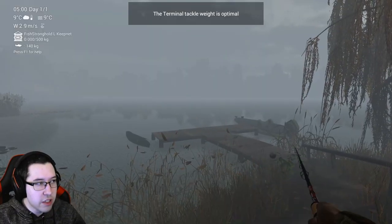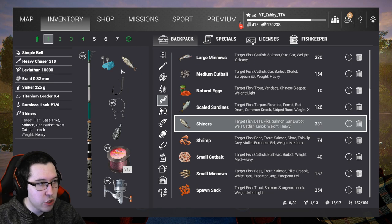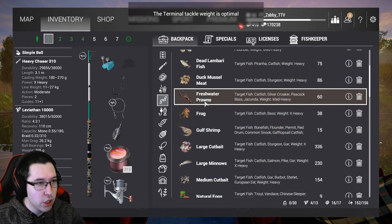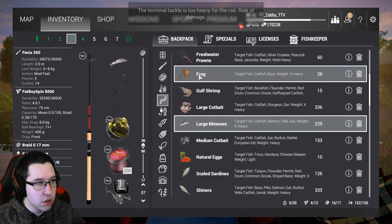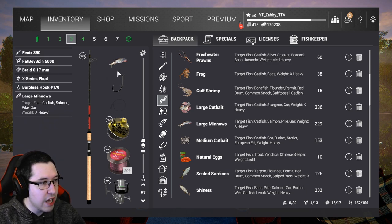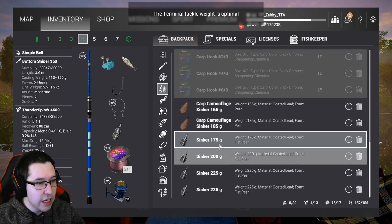I decided to come to Emerald — it's a bit more of an early-game location so you can see what this looks like. I'll be using 1/0 barbless hooks and shiners, though small minnows work too. Depending on the bait you have, you'll see it pop up saying 'terminal tackle is optimal' or 'too heavy.' For example, if I put large minnows on it says the terminal tackle is too heavy for the rod. It will do a bit more damage and wear to your setup, but it's not a huge deal.